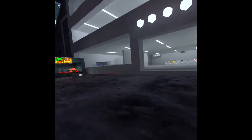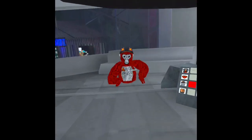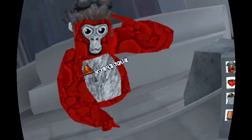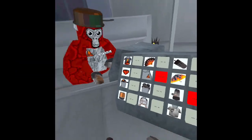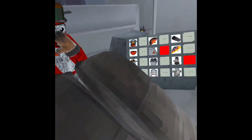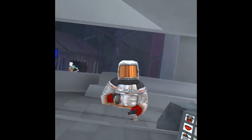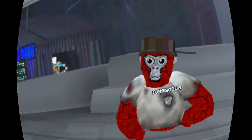Here we go — you can see it's a really cool lava hat. Then we have these heat-proof gloves, the helmet, and the chest. The gloves, the hat, and the chest all go together — it's like a full suit. Then we have this torch.